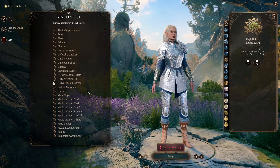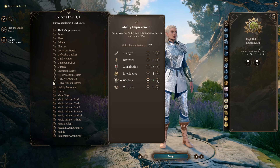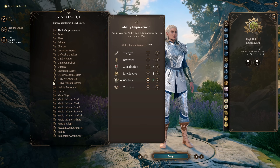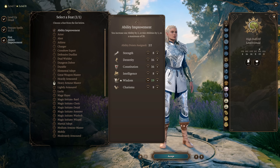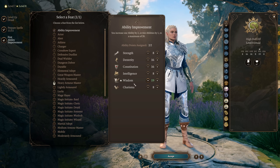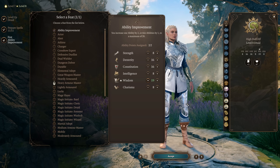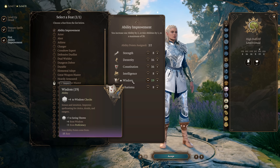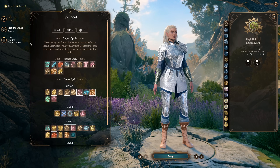At Druid level 8 we get a second feat, and we simply boost our Wisdom to maximum, maxing out our spell DC. Note that if you've already taken Ethel's Hair or an ASI toward Wisdom, that's why it shows 19 on the character sheet — the second feat takes it to 20.